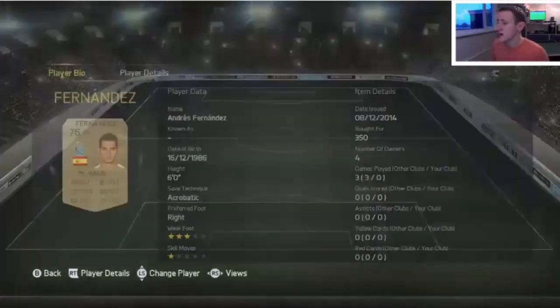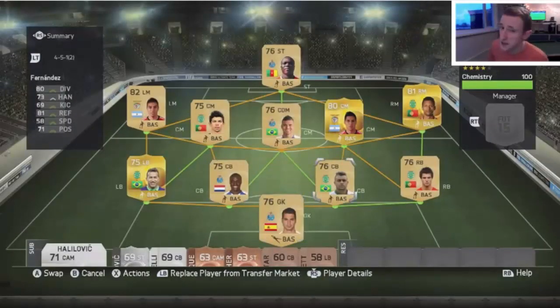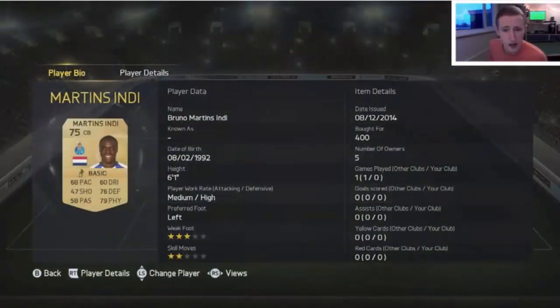In goals we've got Fernandez from Porto. He's a very solid goalkeeper, came in very cheap at 350 coins — a very solid value buy with stats like 80 diving, 81 reflexes, and 71 positioning, which could be a bit improved. But he's fairly consistent and feels very solid in game. He links well with the two center backs.